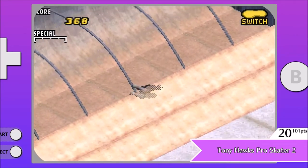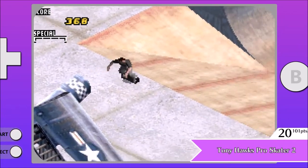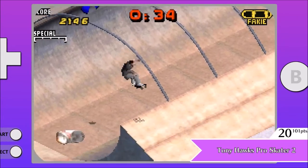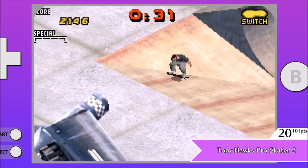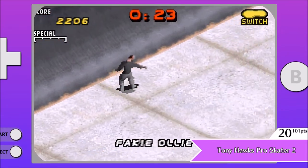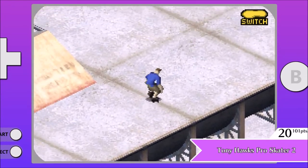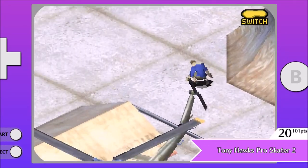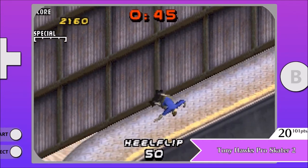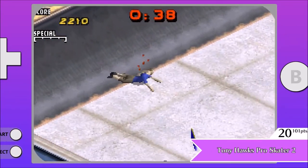Number 20 is Tony Hawk's Pro Skater 2. How this game was the first on our list to get a triple-digit score is beyond me. It never took first place but consistently placed higher up on all the sites. Skateboarding games were big back then and this was probably the best offering on handheld, but even then this game feels so weird to control. The perspective makes it hard to tell what's going on, levels are small, and you just go around doing tricks to earn money to buy the next level. This also marks the last sports game on our list, if you consider skateboarding a sport.